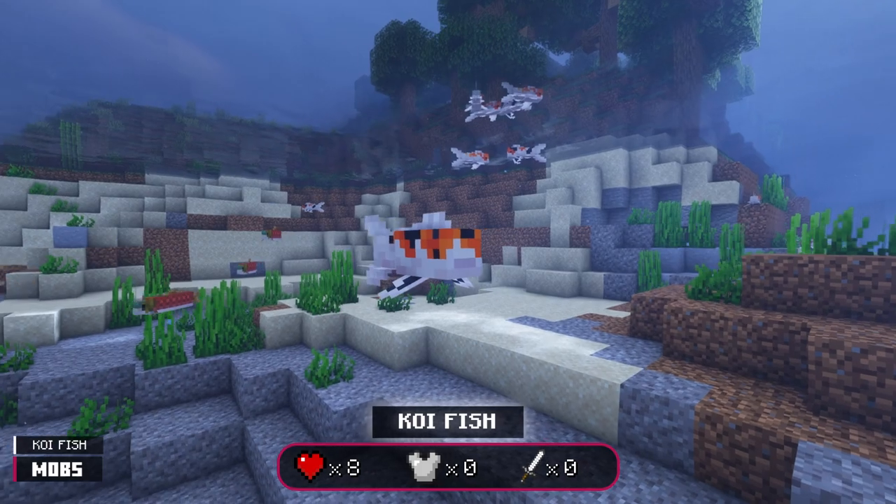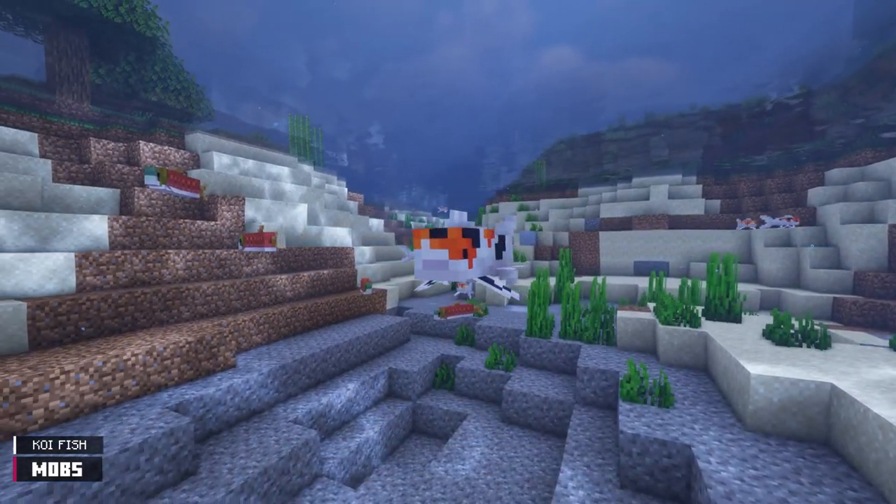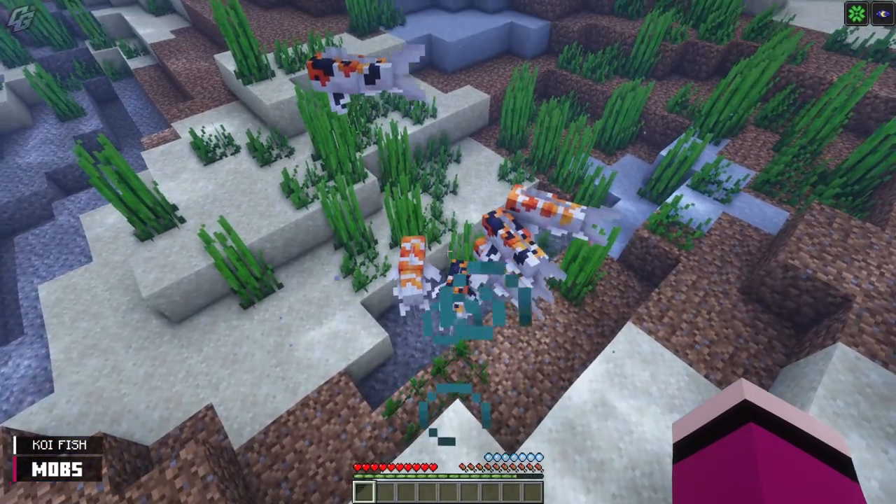Let's take a dive into the waters to greet the koi fish. You can find this carp exclusively in river biomes. They will either be white and orange, or white, orange, and black. Koi typically travel together, and being near multiple will give you luck.